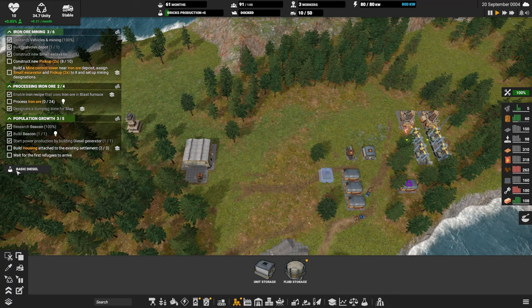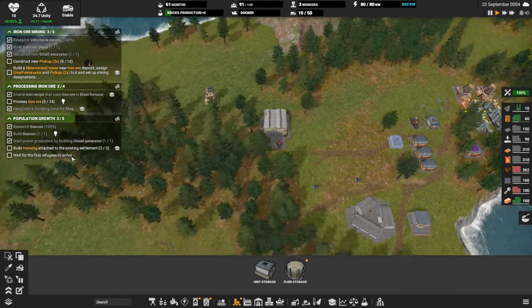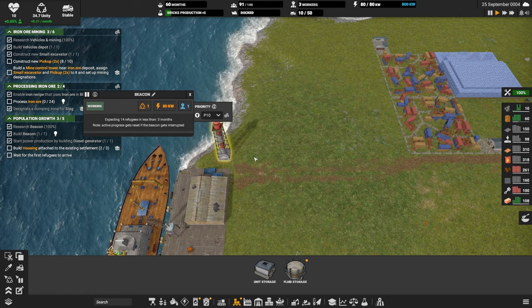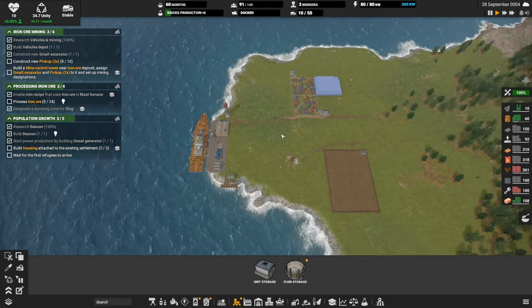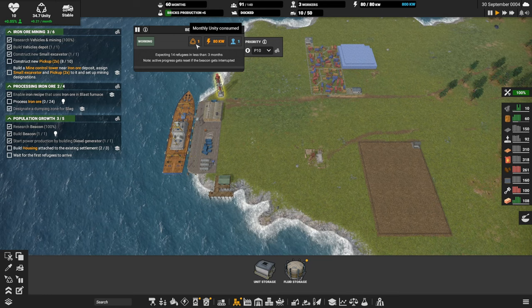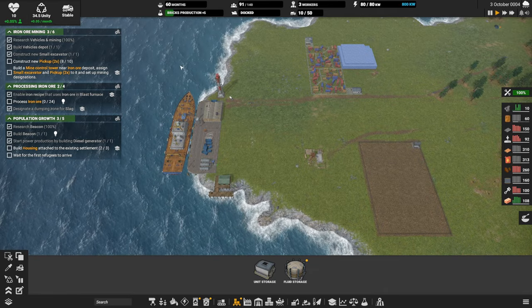Basic diesel is now researched. Build housing — okay. Wait for the first refugees to arrive: the beacon is working and we expect 14 refugees in less than three months. That's chewing up a little unity — yeah, one unity per cycle. Now we're only at 0.05 positive unity.